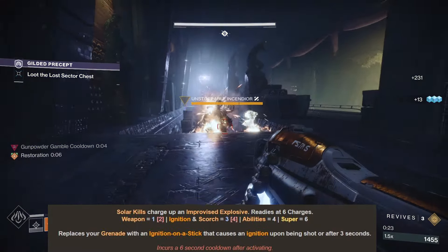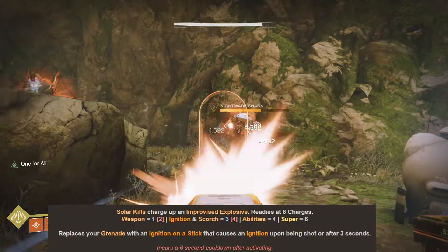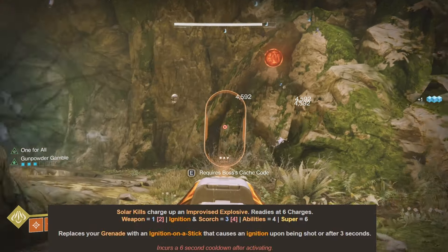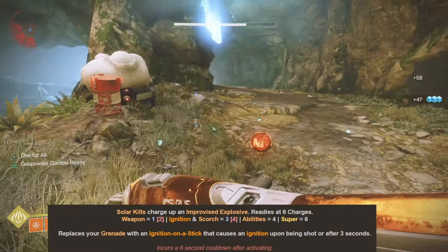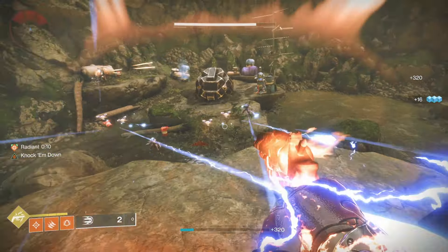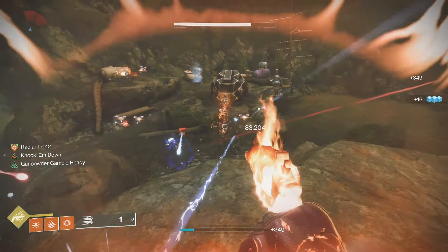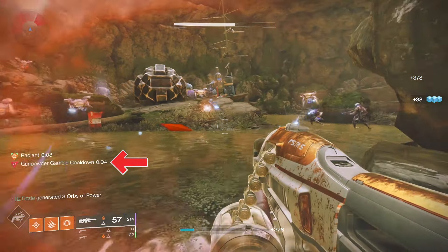The Destiny Data Compendium gives us some helpful info. Weapon kills have to be with a solar weapon, and each one gives you 1 stack of Gunpowder Gamble. What they don't mention is that the higher the tier of the target, the more stacks you get. Champions or yellow bars give you 3 stacks. Super kills automatically give you 6, and ability kills — powered melee or grenade — give you 4. After you throw the explosive, there is a 6 second cooldown during which you cannot build any more stacks.